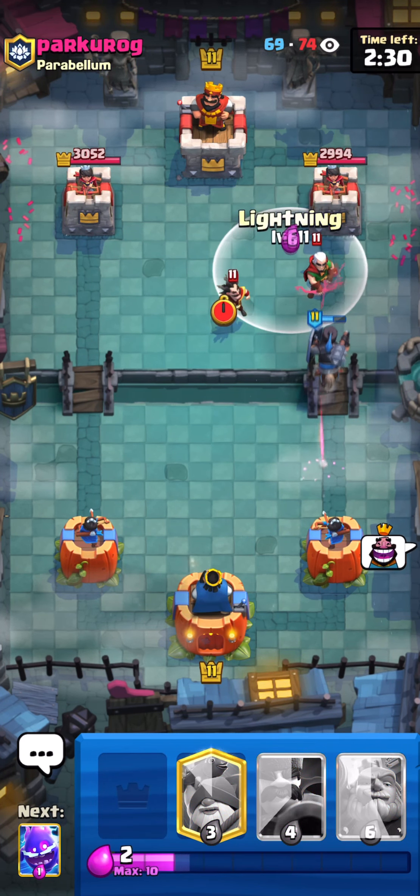Our first match we're going versus what looks like a PEKKA deck. We started with a really good lightning, getting the tower and both troops, and a heal with the dark prince — a really good start for us. In this deck you could use the ghost for the dark prince or the dark prince for the ghost, depending on what's better for you in the meta. The ghost is better for the cycle and a little more fast; the dark prince is better versus drill, versus splash troops, versus the barbarian hut.